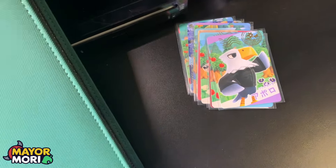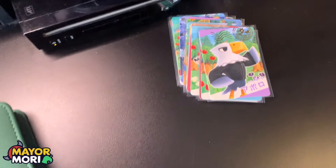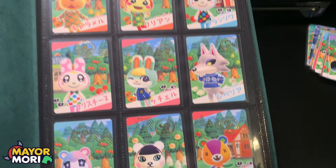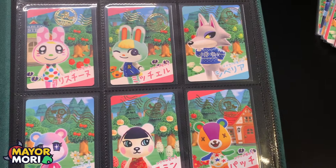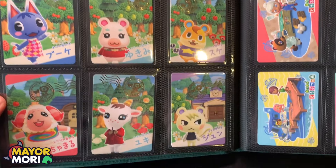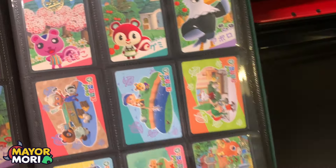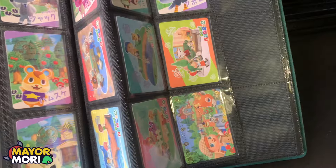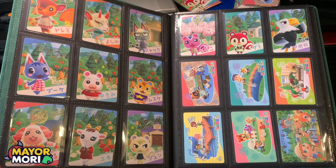Look how beautiful this looks — the first page all the way down to Stitches, Goldie down to Stitches. They're actually in species order: dogs, bunnies, wolf, bear cubs, and on the next page deers and everything. All in nice order. And then the scene cards showing information about New Horizons features, and the special letter cards. I always like to keep a booster pack in the binder just to remember the artwork. It gives you a great idea of what the full collection looks like.